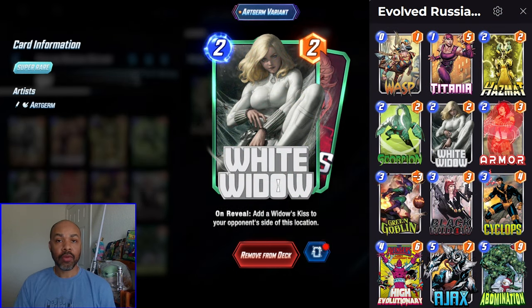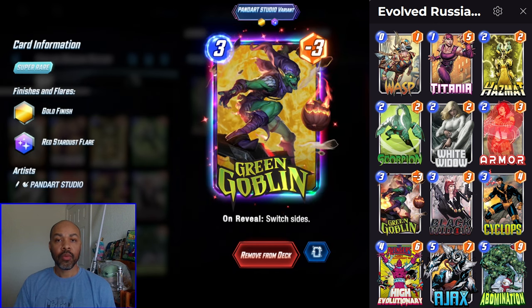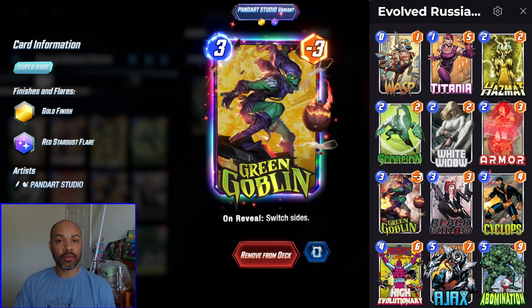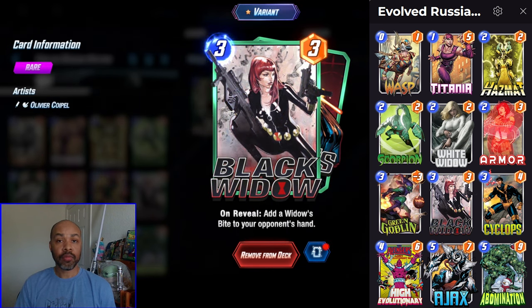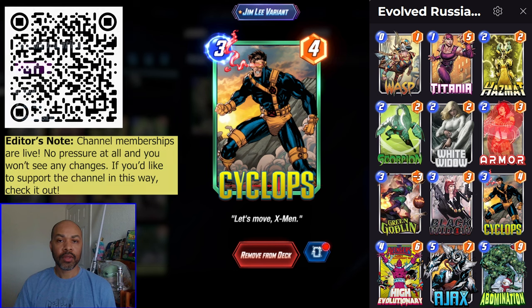For the junk cards, we have White Widow, which can throw a card onto the opponent's side of the board. We have Green Goblin, who can also throw himself onto the opponent's side of the board, along with Black Widow — while she doesn't exactly put a card on the opponent's side of the board, they have to actually play it there. With all of that junk, we have Cyclops, to negatively afflict the cards we've put on their side of the board so they cannot avoid the Cyclops effect.